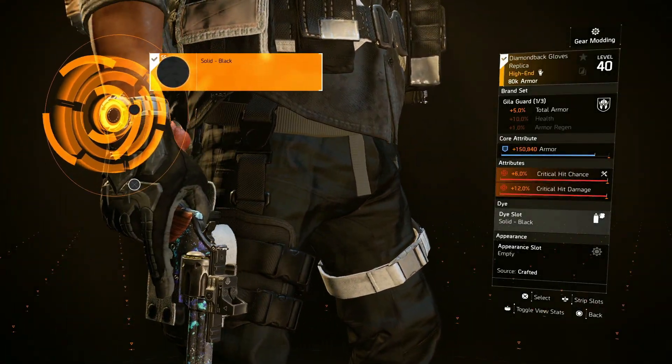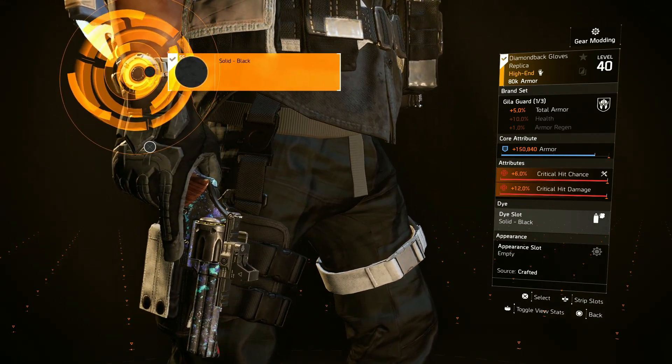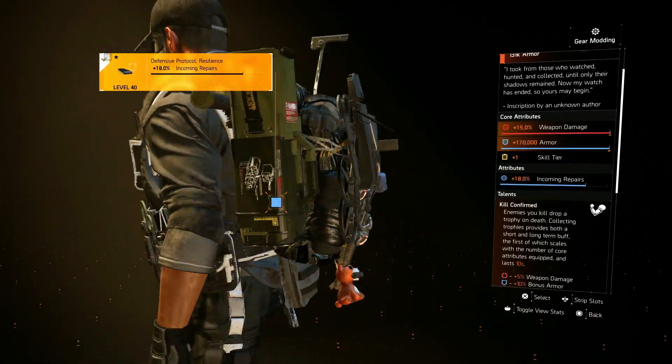For the gloves we are using one piece of Skill Guard for the five percent total armor, and this is what's helping us be much tankier with this build.